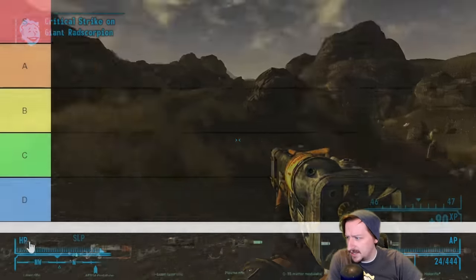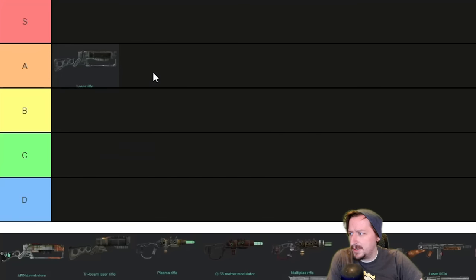The regular old laser rifle is actually pretty solid. I'm going to put it on the low end of A tier. I think it can carry you all the way through the game if you wanted to just use a regular laser rifle. We technically do have another version on here — the Van Graaff's laser rifle. There's also a Van Graaff's plasma rifle, but I didn't include them on this list. I didn't really see a point in it — they're basically the same as the base weapon, and you only get them for one mission.